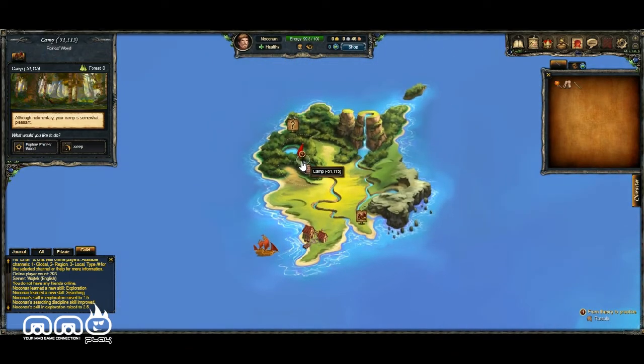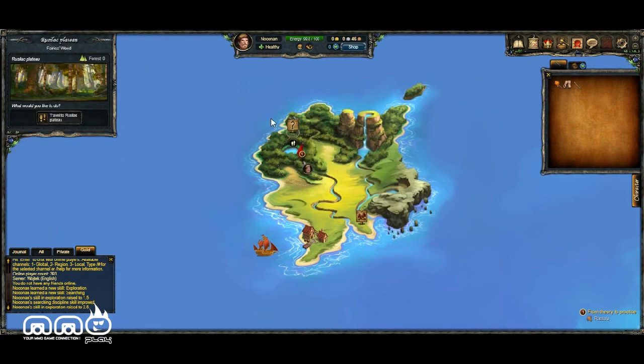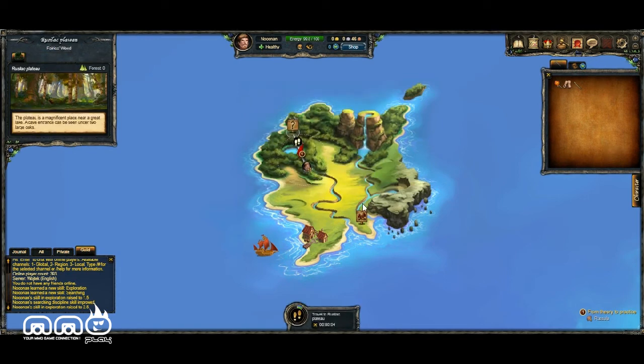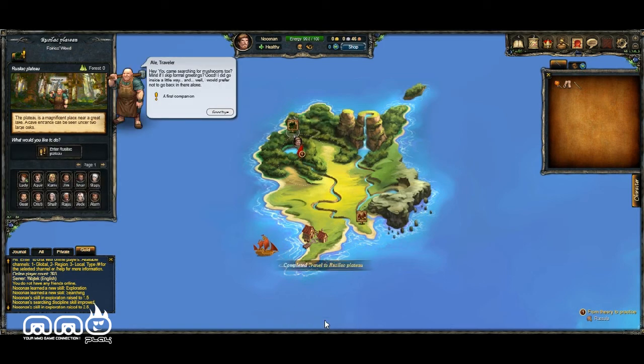We're at the camp and we'll go ahead and click on that — looks like we got a new area we can explore, so we can go over here and explore over there. Accept that and wait a few more seconds for our guy to go over there. But other than that guys, that's it for this video. If you've enjoyed, don't forget to like, favorite, and subscribe for more — until next time, I'll talk to you later.